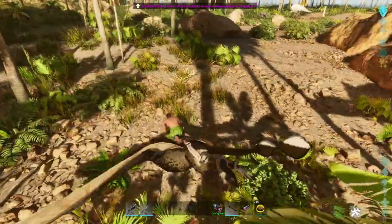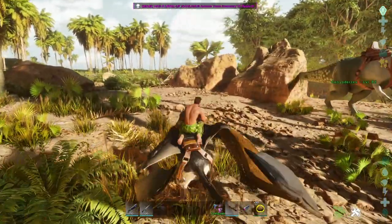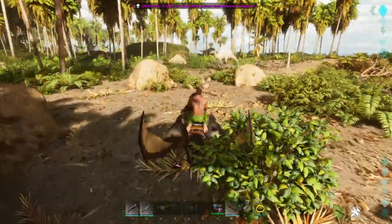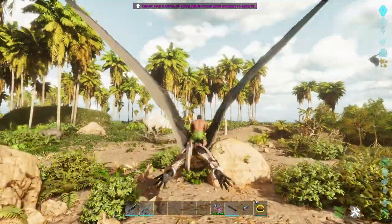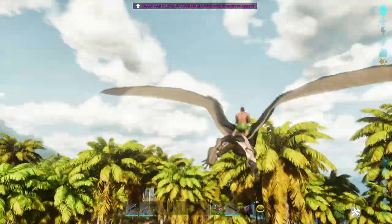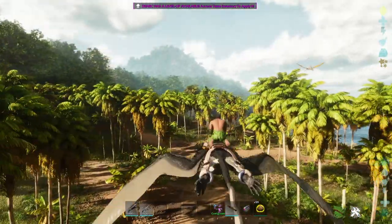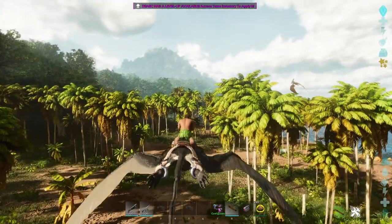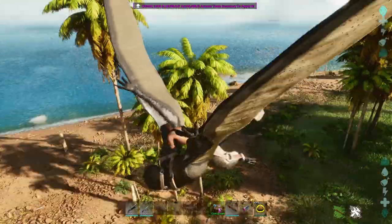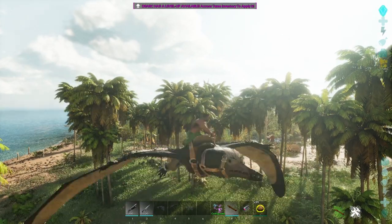There you go, let me see what he can do. This is his running animation right now. Let's see how he flies — nice! He's really fast. He can go to the side — left and right — that's cool. Left click, right click, C.